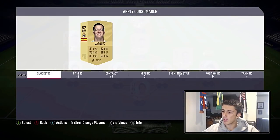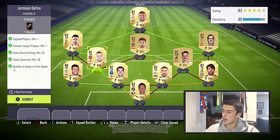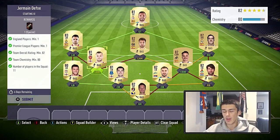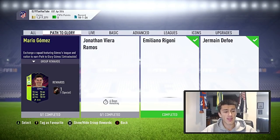I'm going to apply a position change card to Lucas Vázquez to get him to right midfielder, and then we'll have 80 chemistry. Let's submit this squad to get a Jermaine Defoe Path to Glory card. This squad is going to be slightly cheaper than the previous one — about 9 to 11,000 coins — because Premier League players are a lot cheaper than Argentinians, especially from the Russian league. Let's submit and get ourselves a Jermaine Defoe.